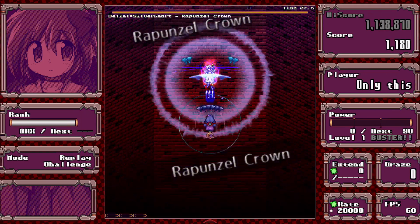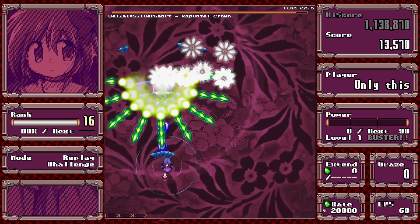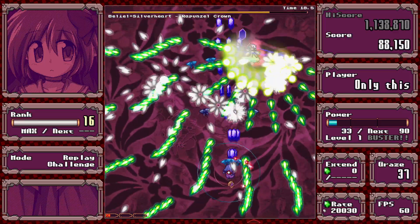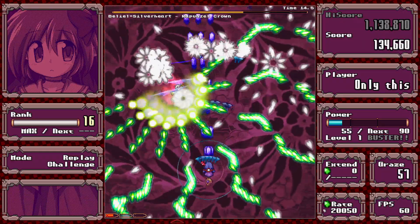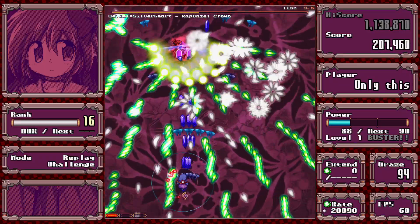These are Diana's two mid-boss spells. This one's just aimed green stuff and then white scattered stuff. It's really easy — just follow her around and deal damage.